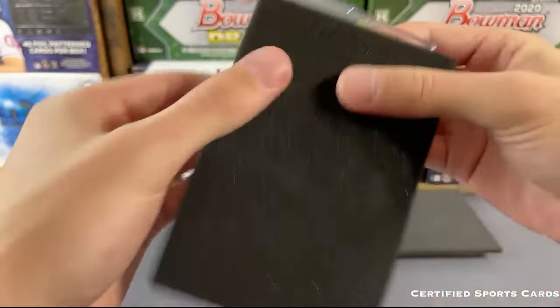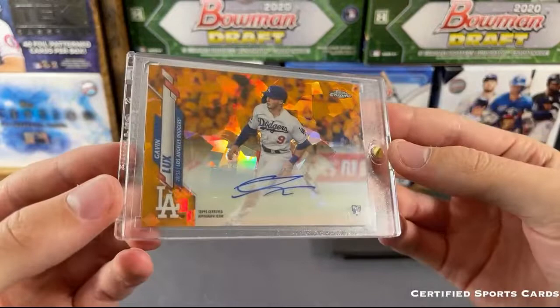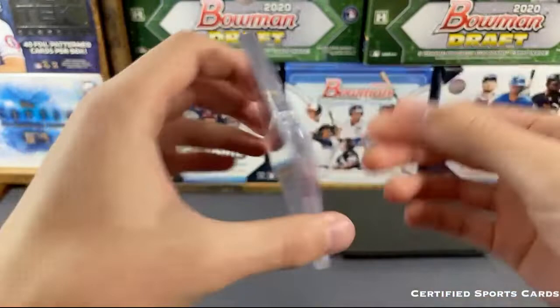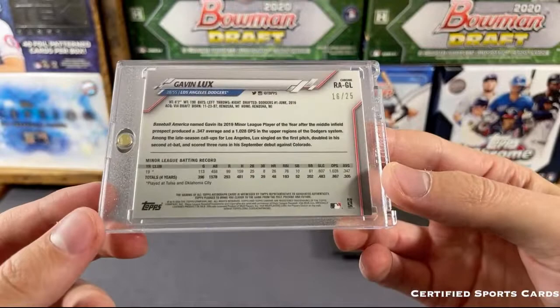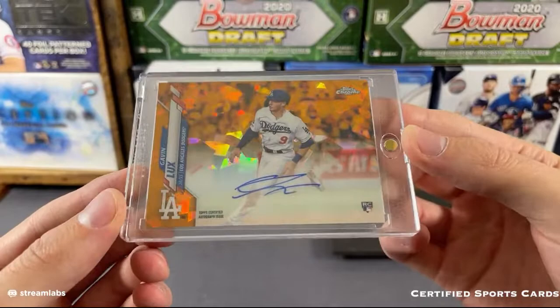Rookie card from Topps Chrome - that is going to be the Gavin Lux orange refractor Sapphire autograph, numbered out of 25. Congrats to the Dodgers on that one - beautiful looking hit. Autograph numbered 25, rookie of Gavin Lux, 16 out of 25 on that one. Beautiful card - Gavin Lux for the Dodgers, sweet sweet looking card. And last one right here - good luck to you guys.